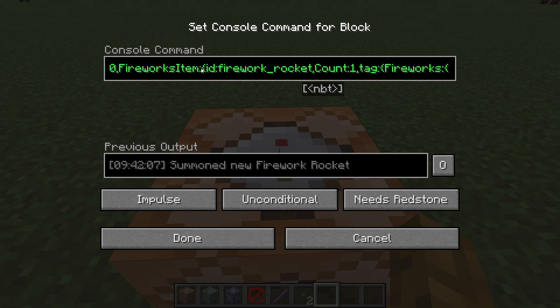We're going to have fireworks item like so. Another curly bracket, ID colon firework_rocket, just like what we did for the start of the summon command. Count — we're going to set that to 1. If you want to, you can do any amount, just don't do it to the point where it's going to crash your game.